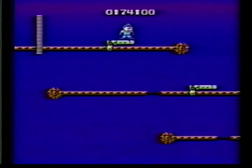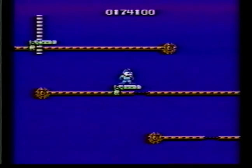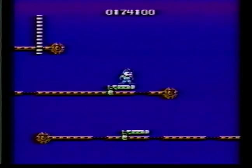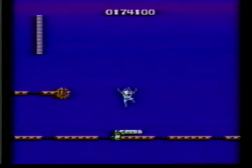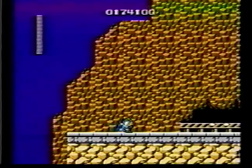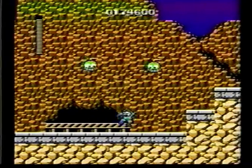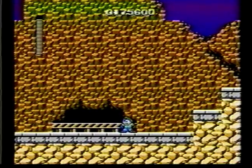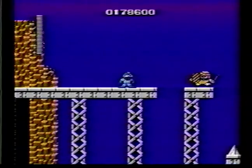Jump onto this platform here, then jump onto the next one. Every time it hits that little crease, it's going to come down, so make sure you jump when it comes down. Do that three times, then jump onto the next one. And when you get to the edge, jump across. It might take a lot of time at first but you'll get used to it. And those pesky helicopters will come after you again.